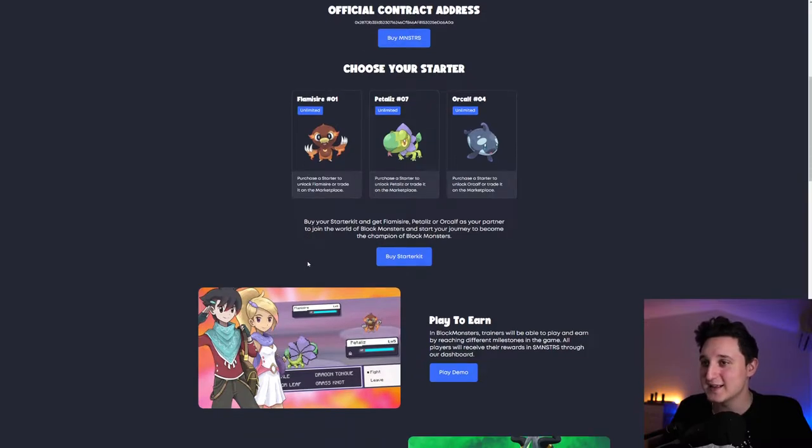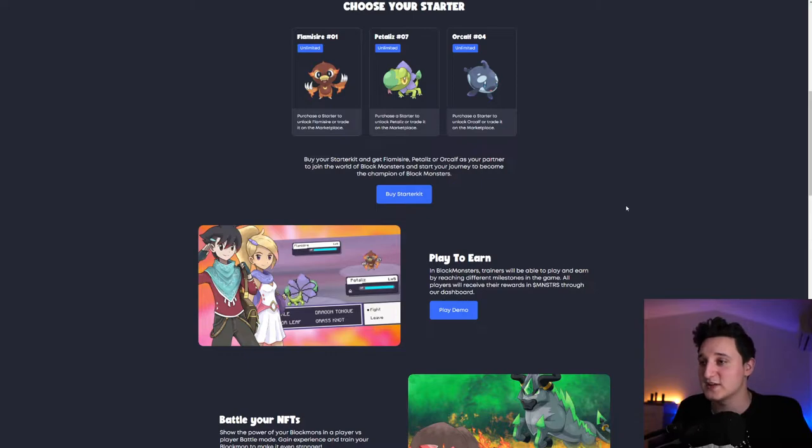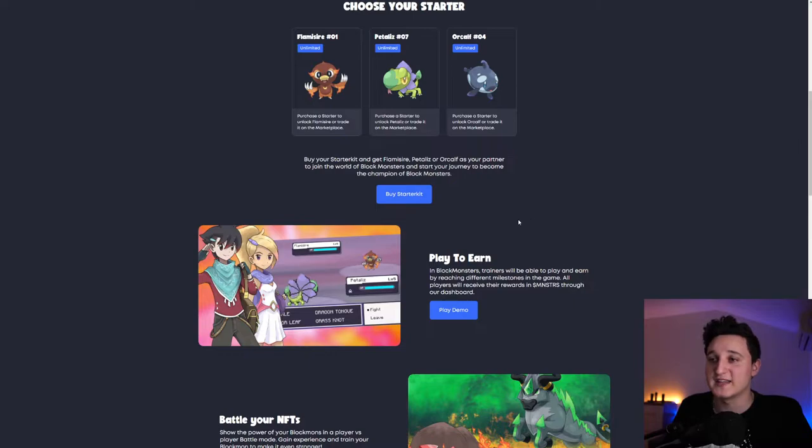Pretty interesting to see. This is the buy starter kit section — you can buy the starter kit if you want. So, play to earn: in Block Monsters, trainers will be able to play and earn by reaching different milestones in the game. All players will receive rewards in the game's own token through the dashboard.